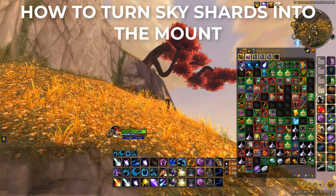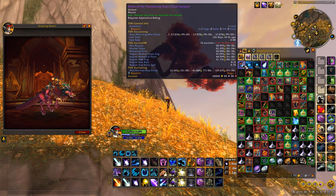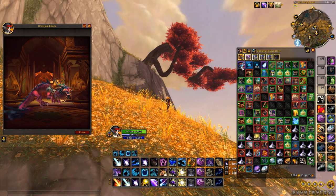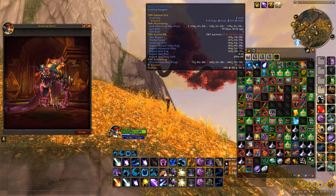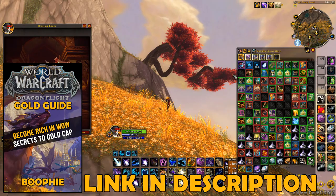As you can see right there, Reins of the Thundering Ruby Cloud Serpent is now in my inventory — and that is how you farm this mount. On my server right now it's going for 38k. It's a pretty easy farm, you'll get a decent amount of Motes of Harmony also. If you want more gold making tips and tricks for Dragonflight, my gold making guide will be the first link in the description below. Take care!